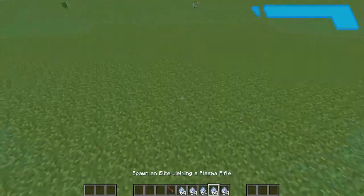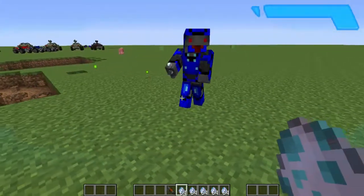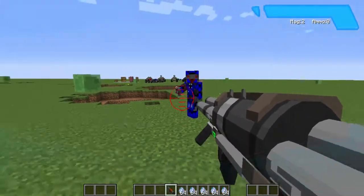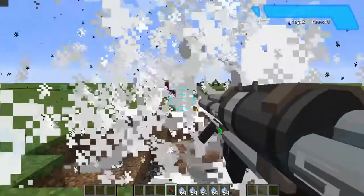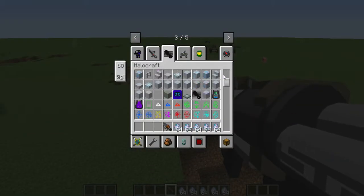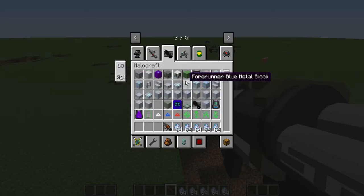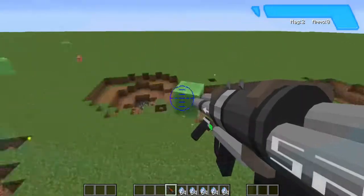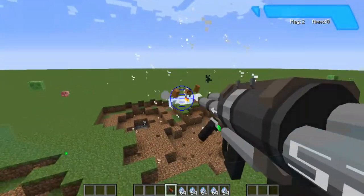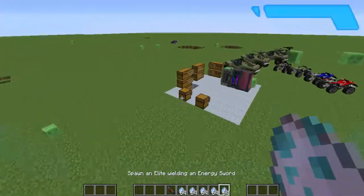This is an Elite wielding a Carbine — he is now dead. And this one has an Energy Sword, so if you're in survival mode he'll activate it and charge you. They didn't drop anything, so I'll just show you guys the drops: the mod also has extra decorative blocks. Elites can drop elite meat, purple meat plates, and their weapons — obviously used up because they have durability on them.